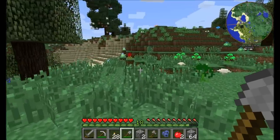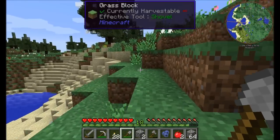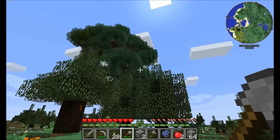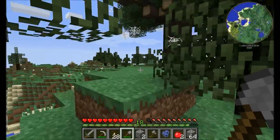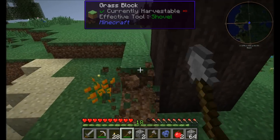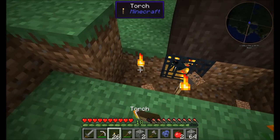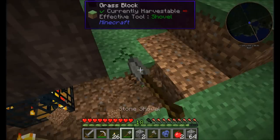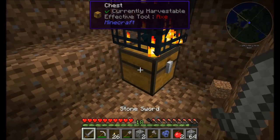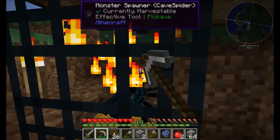Speaking of something else - towards the middle of last episode, probably when I died, I spawned over here and some poisonous spiders attacked me. What I didn't notice was cobweb on this greatwood tree. Some greatwood trees have cobwebs on them, and that's an indication that this is a greatwood tree infested by poisonous spiders. There's the infestation point right there. I'm just going to light this area up. There's usually some kind of chest underneath, but I don't think I can get to it without breaking the spawner. Let's break it - I don't need a spider spawner at all.